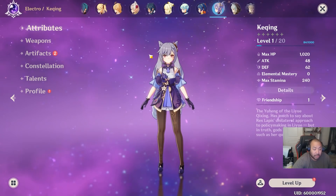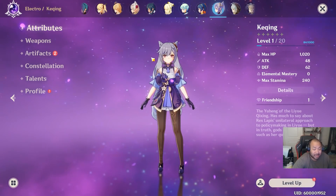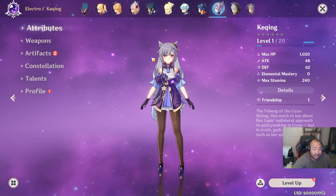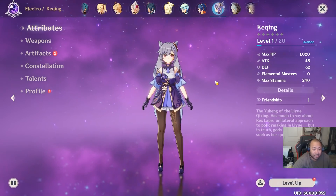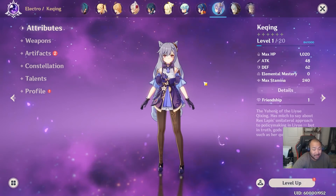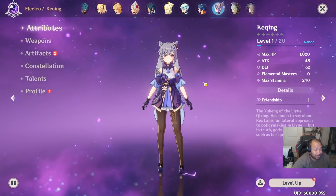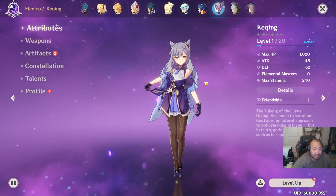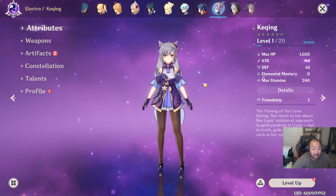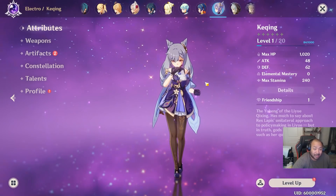For Keqing, I recommend Iron Sting for craftables or the battle pass weapon. You can also use Lion's Roar if you're lucky. For ideal builds, go attack percent, electro bonus damage, and attack percent, though you can get away with physical damage bonus in the cup initially. As her kit evolves and you get more constellations, her emphasis shifts more toward elemental bonus damage. Ideal gear sets include almost anything: Instructors for combo damage, Exiles for ult spam, Gladiators for raw damage, or Berserker to increase crit and damage output. If comboing with teams, use Instructors; if she's your only built character, Exiles might be best.